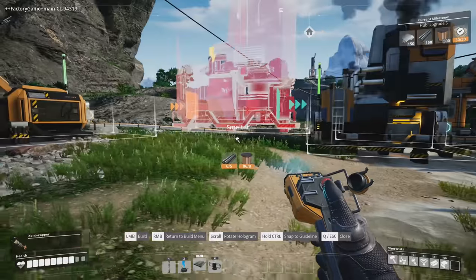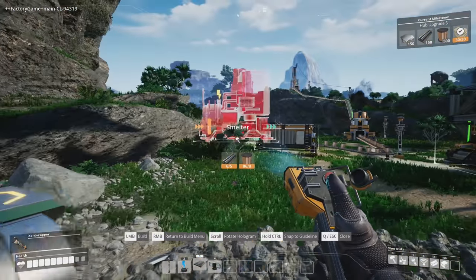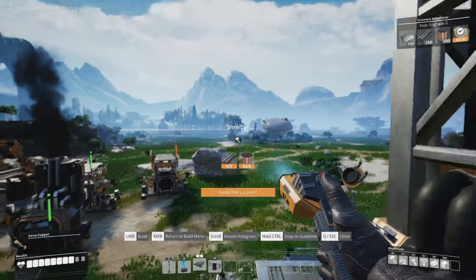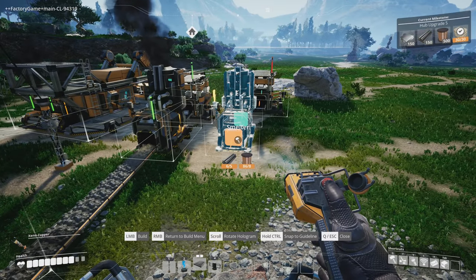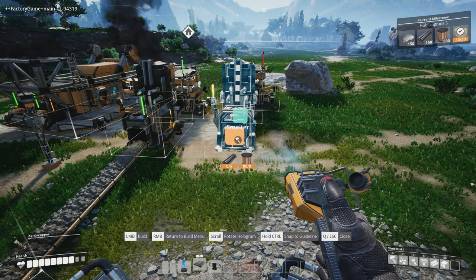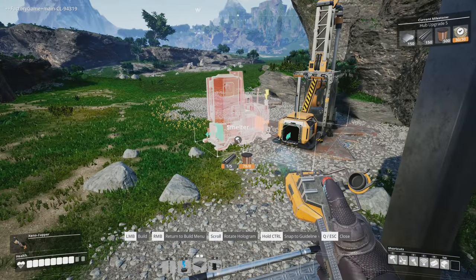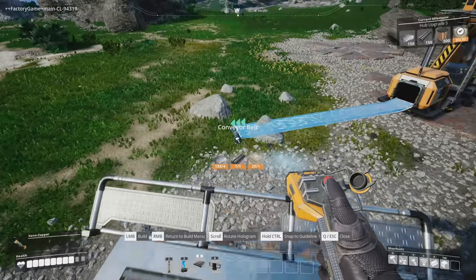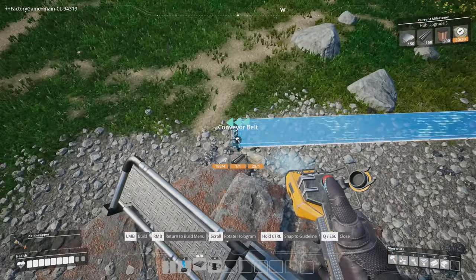Let me come over here where I can see it a little easier. Let's go up this ladder and now we can get up overhead and really see the base better. Let's put it right here — that ought to be fine. So we got this miner, we need this to come across here and connect to that, so let's just have this belt go like this.